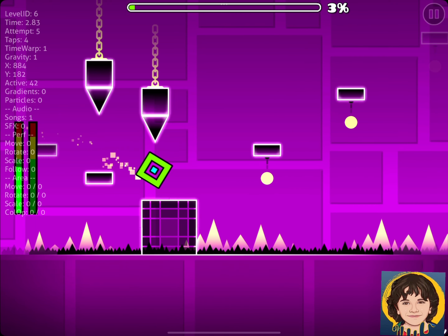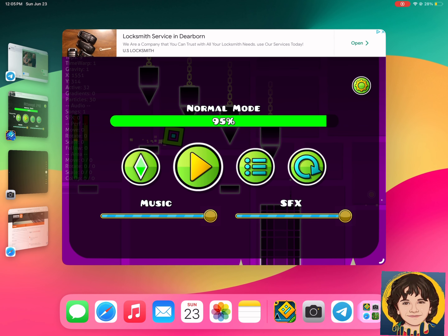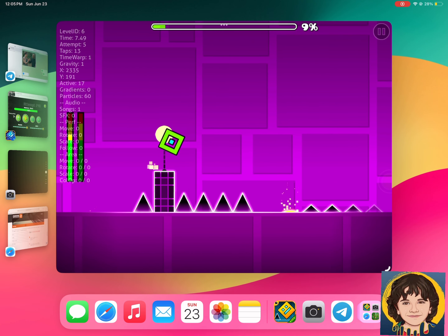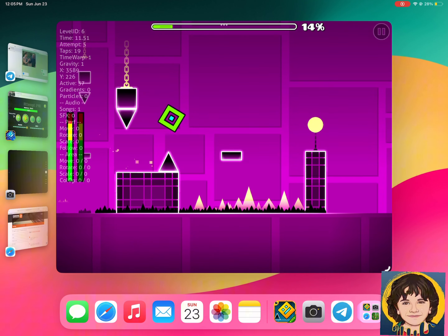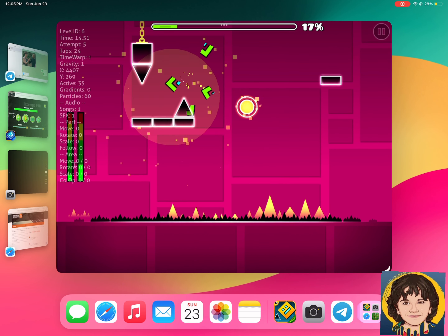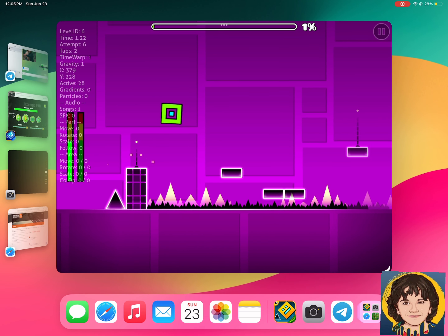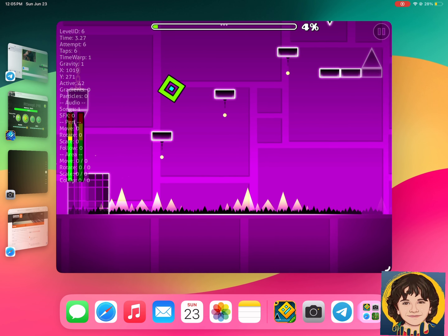The next one — I think it's the fourth one, and I think the final character — is the person block. I'll call it the human block because it has hands and legs. He does literally the same thing as the normal block.